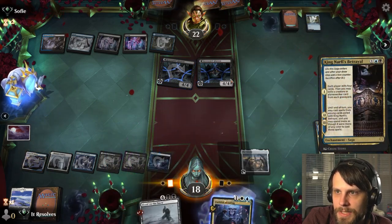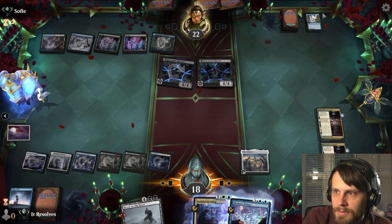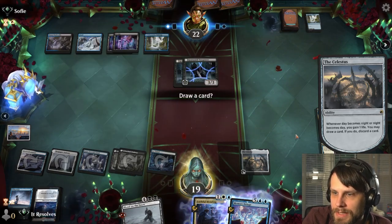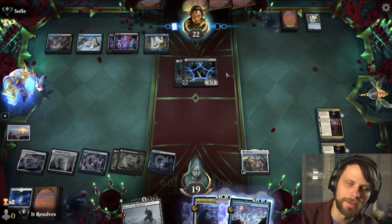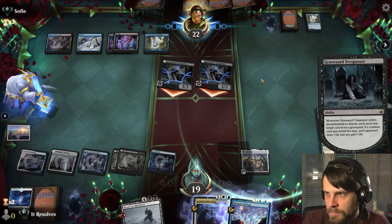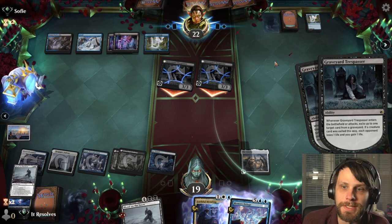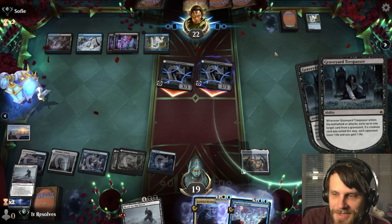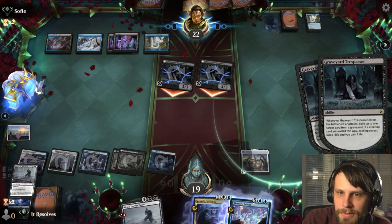I'm going to keep setting up as much as we can, and then next turn Blood on the Snow is definitely going to be the play — this also allows us to get some stuff out of the graveyard. We didn't hit anything, but on the bright side we did flip some things, which slows them down. We really only got one hit off of both of these, which is a little annoying. This is definitely one of the harder decks to beat — in practice, the discard deck was very difficult because of Go Blank and things like that where they just exile your graveyard. Obviously that's frustrating, and you really have to get lucky with the Betrayals. But I do think we have some options, so we'll see.